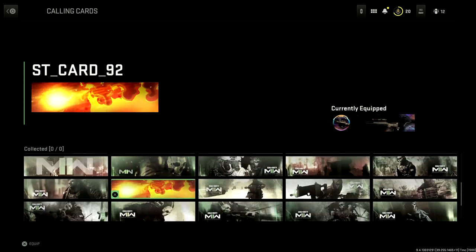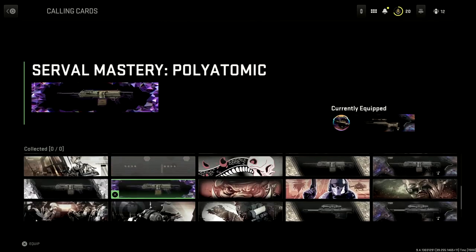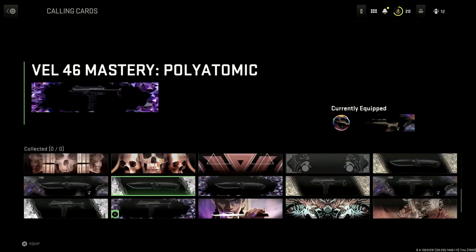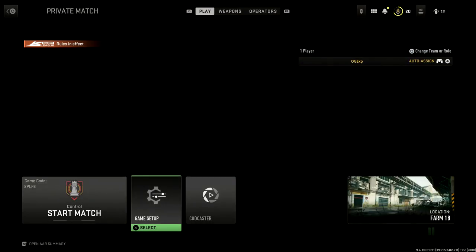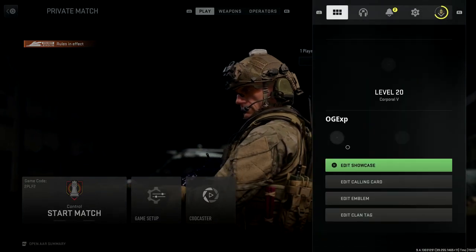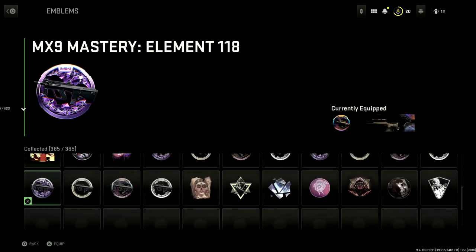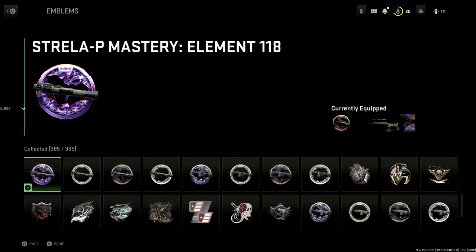If you really wanted to, you can go ahead and have the Orion camo as your calling card, or the Gold, Platinum, and all the rest of these awesome calling cards. But that's not everything — you can also get all of the custom emblems, and this includes absolutely every single emblem inside the game. Obviously this is a glitch and it won't be sticking around forever.